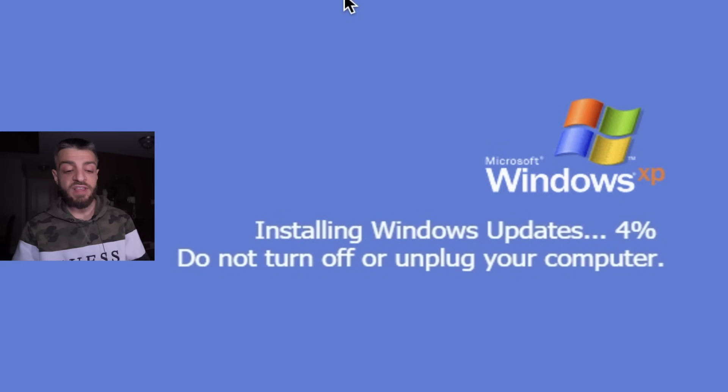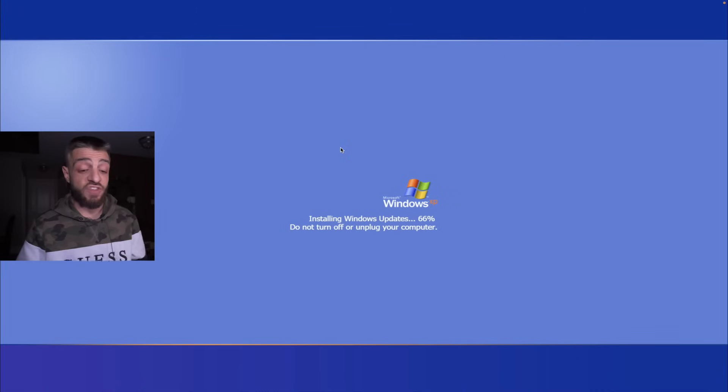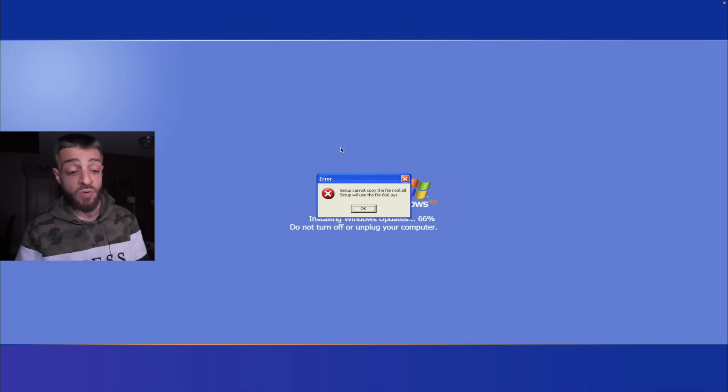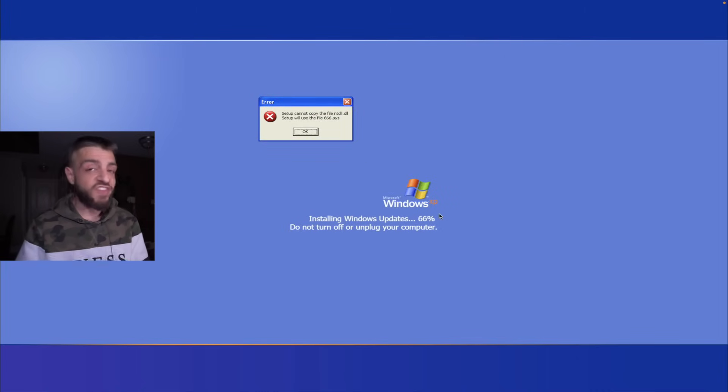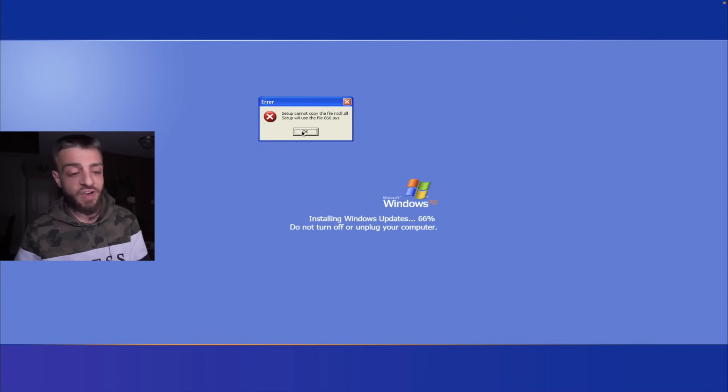So we're going to right click open — installing Windows updates. If you guys don't know what the Windows XP horror destructive is, in the first computer virus video I downloaded the most dangerous computer viruses. It's the last virus in that video, which a lot of people haven't seen. So that's why I'm revisiting it in this video. You can see that it stops at 66% complete, and then there is an error called 666.SYS.